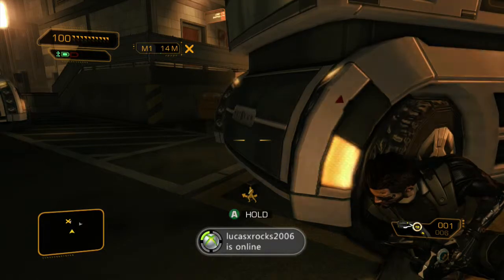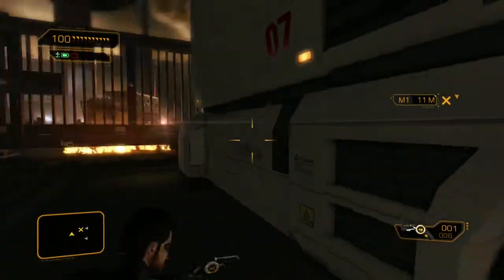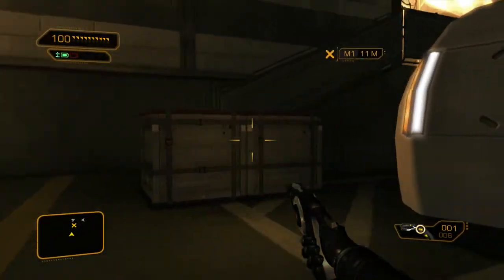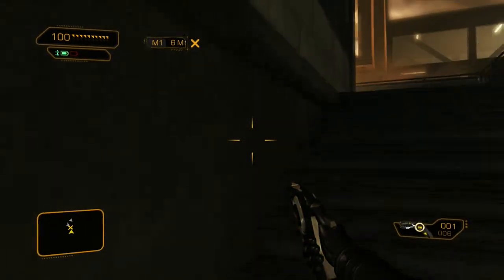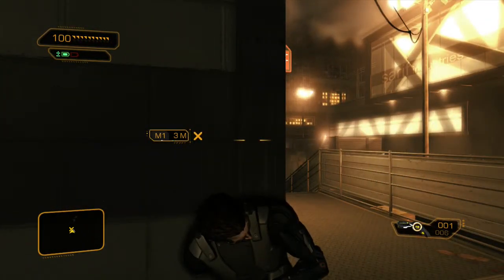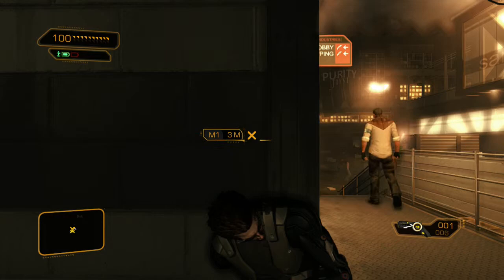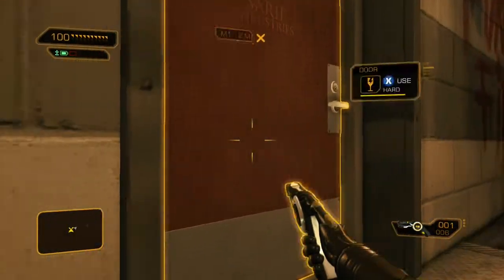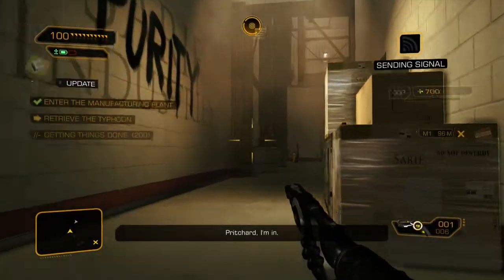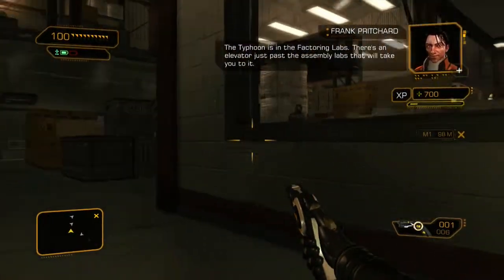Stealth is key. I already see what we're doing here — we're gonna sneak around here. Let's go. Come here. Shh. Richard, I'm in! The door worked just fine. The typhoon is in the bathroom — so stupid. There's an elevator just past the assembly labs that will take you to it. Got it.